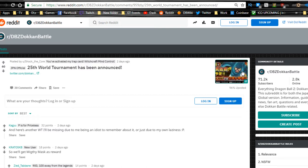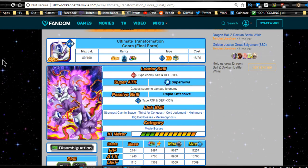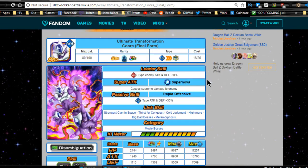The 25th World Tournament has been announced and a new physical Mighty Mask is available, along with a Dokkan Awakening for Cooler. Cooler has been around for a while — he was in the 12th World Tournament on JP and 10th on Global. He is a very good support unit: agility type, attack and defense plus 30. If you ever pulled him, you'd keep him on agility teams, even on a Super Saiyan 4 Vegeta team.